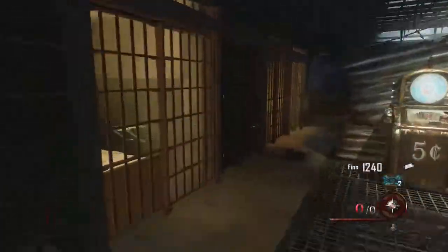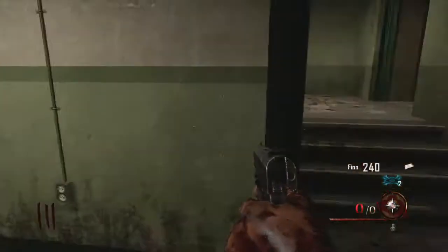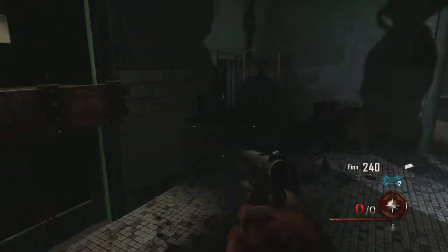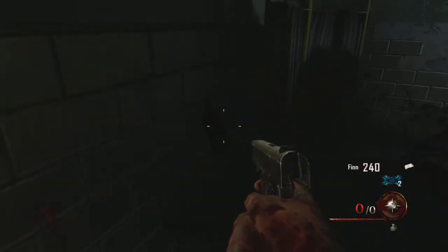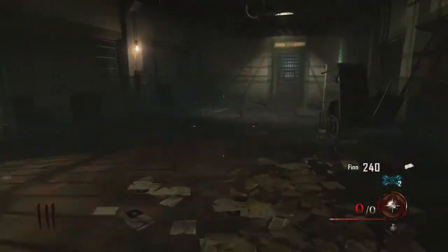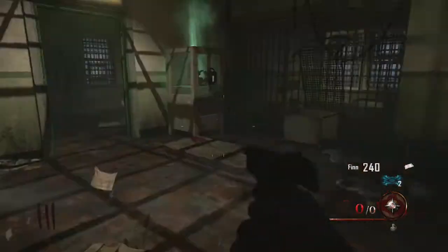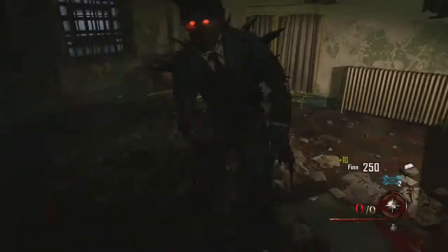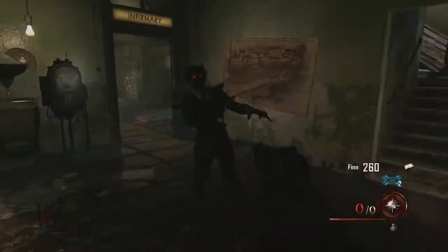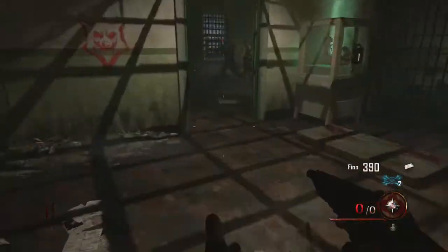The zombies on this map are kind of slow but they really just don't hit you that easily. Let's use the rum patching like I just did there. For the next bottle, you're going to want to go through that door and come through here — it's right there on the table as you can see. I just need to get some more points, leaving this area with the next rum bottle — about 750 points away, so it's not that bad.